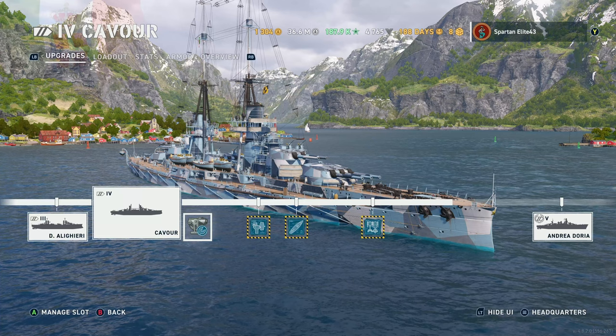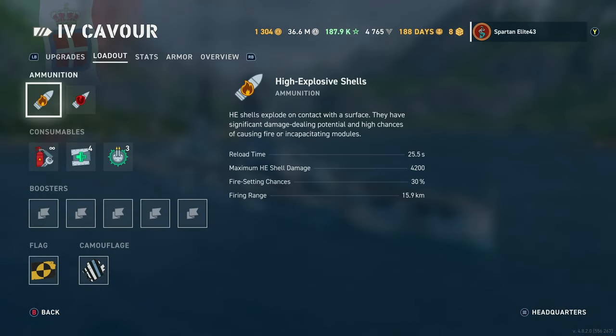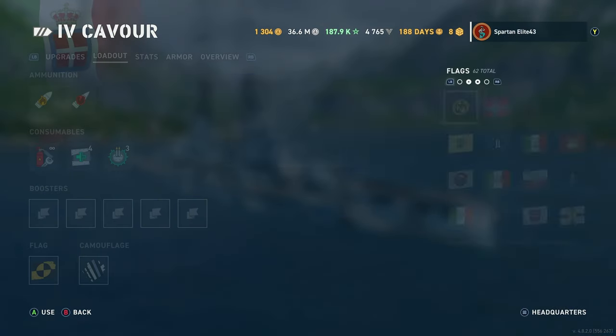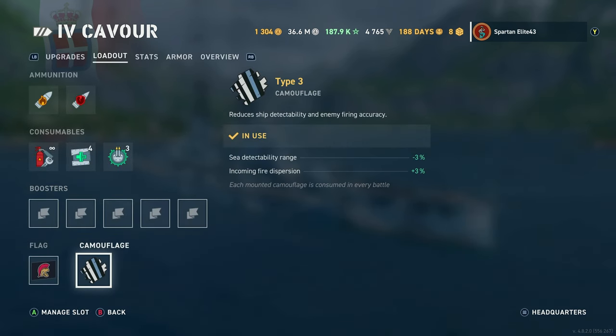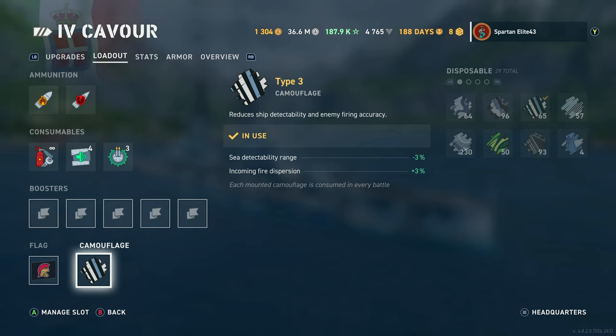We are running Aiming Systems Mod 1 and we are fully upgraded. We are running the Type 3 Camo, which gives a minus 3% detectability and plus 3% buff to the enemy's incoming dispersion when they shoot at us.